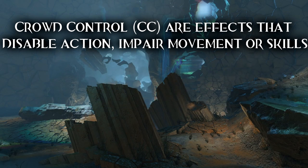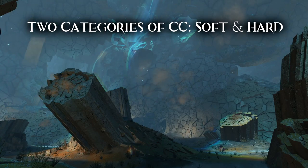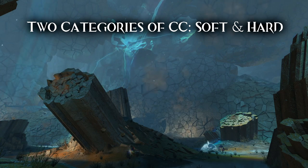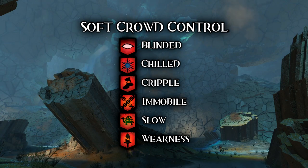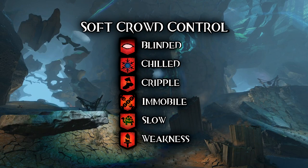Crowd control, sometimes called CC or controls, are effects that disable actions, movement, or skills. CCs fall into two different categories: soft CC and hard CC. We looked at some soft CC when we reviewed conditions, but you may not have realized it. Soft CCs are conditions like blinded, chilled, crippled, immobile, slow, and weakness. Those conditions allow the player to still act in some way, but they impair their action.